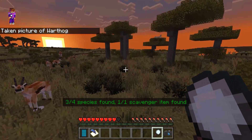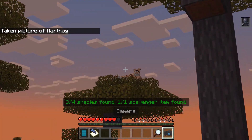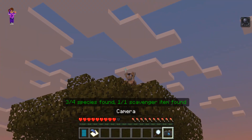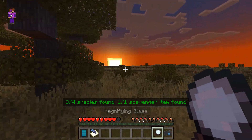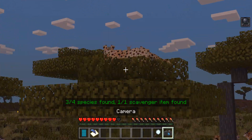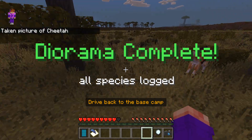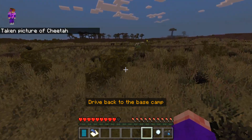Let's see where the last one is — oh, I think it's up here, right? Wait, come on dude, I can't — I need to take a picture of that. Missed! You gotta be kidding me, man. Alright, I'm gonna get up here and see if I can — oh, there we go, Cheetah! Panorama complete, all species found. Drive back to camp.